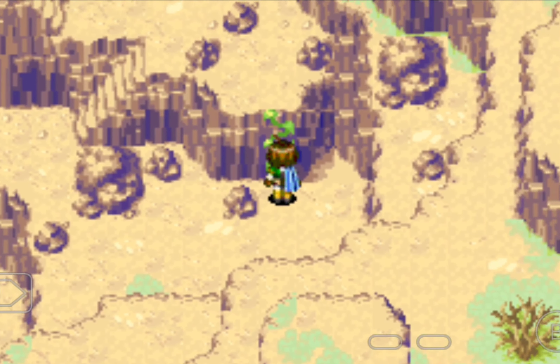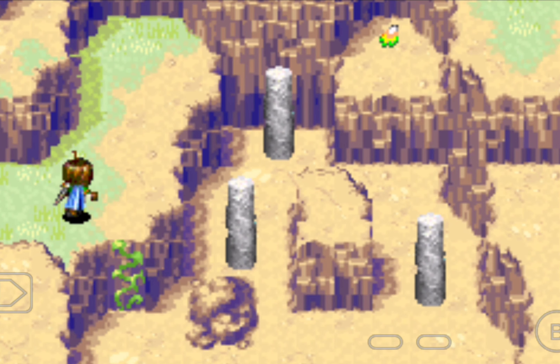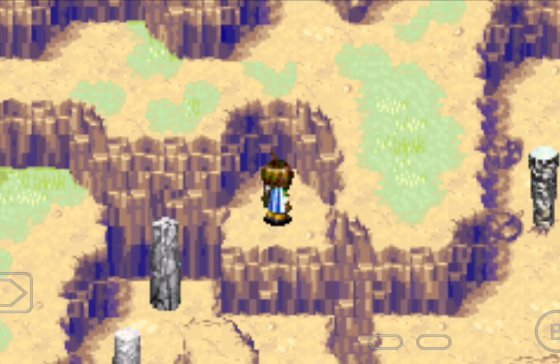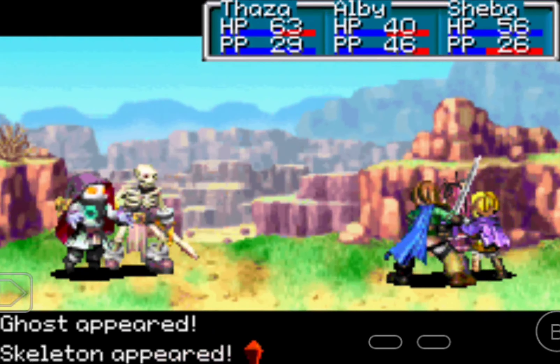Now it's off to go get the doujin at the end of the plateau and find out what doujin it actually is. We're going to pick up this crafting item, Dragon Skin. Then we're going to battle this ghost and this skeleton.